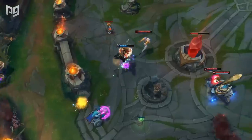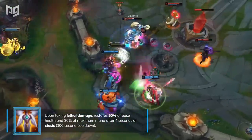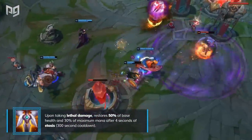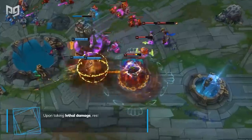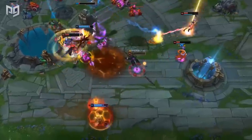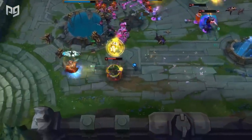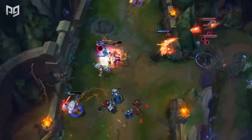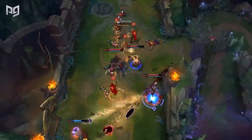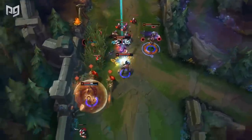Guardian Angel can be a problematic item — it's not a very effective use of gold for the raw stats it gives, but it provides an iconic and powerful passive in compensation. As a backline carry, it makes it much harder for assassins to have the impact they'd like — even if they burst you down, they'll likely use all their cooldowns and expose themselves to kill you, and you'll have breathing room once you respawn. Frontliners can build this to enable hyper-aggressive plays — they can go in, hard engage, and force enemies to focus them. Even if they're killed, they'll force crucial abilities and threaten the enemy a second time once they respawn.